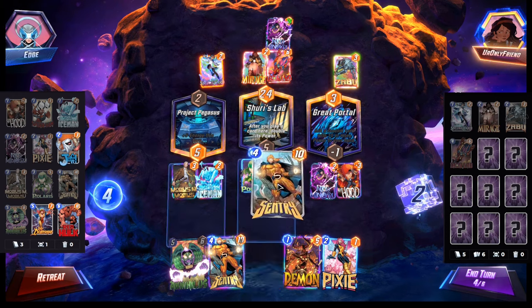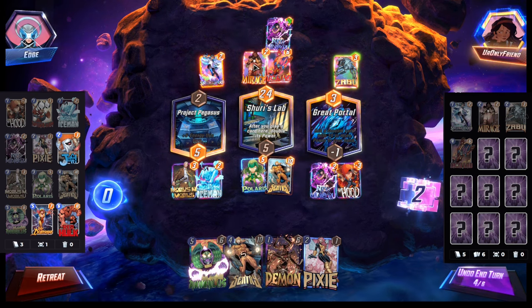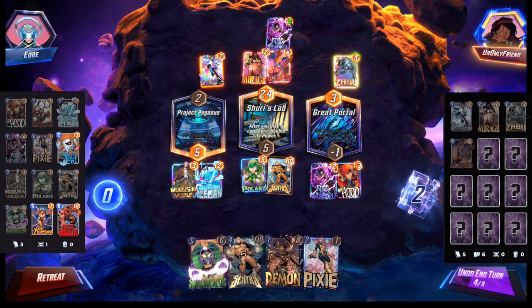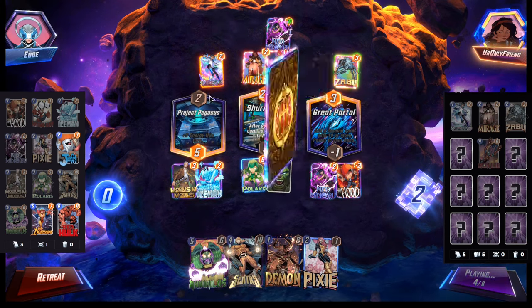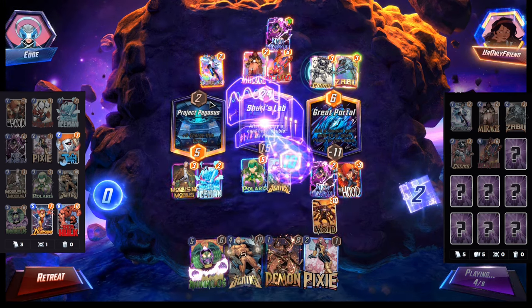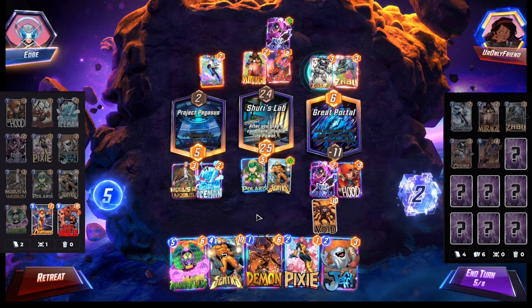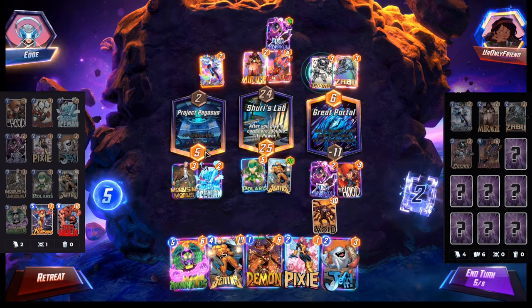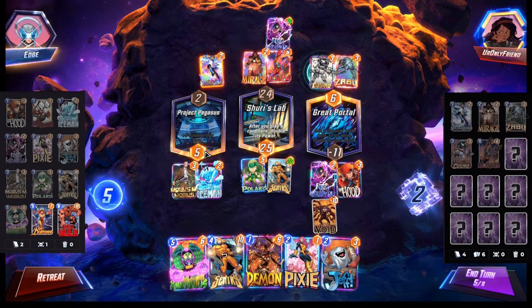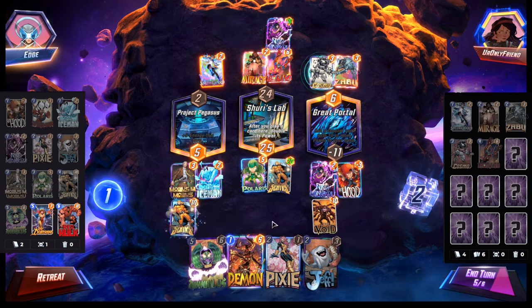It has to be Sentry then. I think we just lock out mid because we have Sentry for 20 and Annihilus for 20 — we lock out mid, they can't Shang-Chi, and then we look to win left as well. They could Cosmo, but that's fine. This turn we Annihilus. The issue is if they Loki now, I have priority, and then they Annihilus — that may be an issue. I'm going to Sentry now and just see what they're playing.